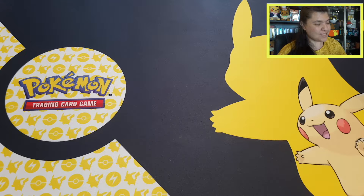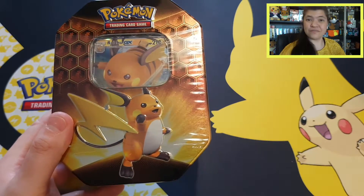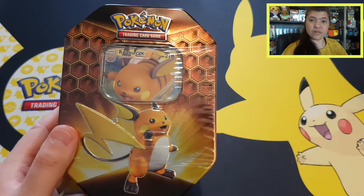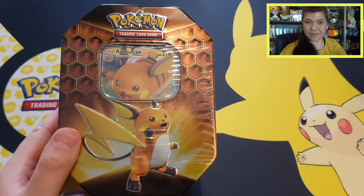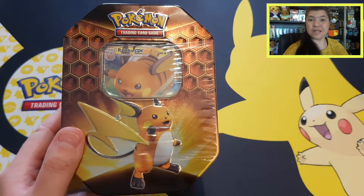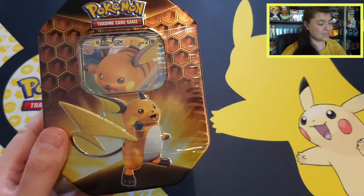In today's video I want to open up a beautiful Pokemon tin from a set that I really like. As you can see, we have this Eevee Elite Trainer Box from a set called Shining Fates. But I want to open up a tin from Hidden Fates — we have our beautiful Pikachu playmat and this beautiful Raichu tin. I really like Hidden Fates a lot, maybe a little more because they have more full art cards than Shining Fates.